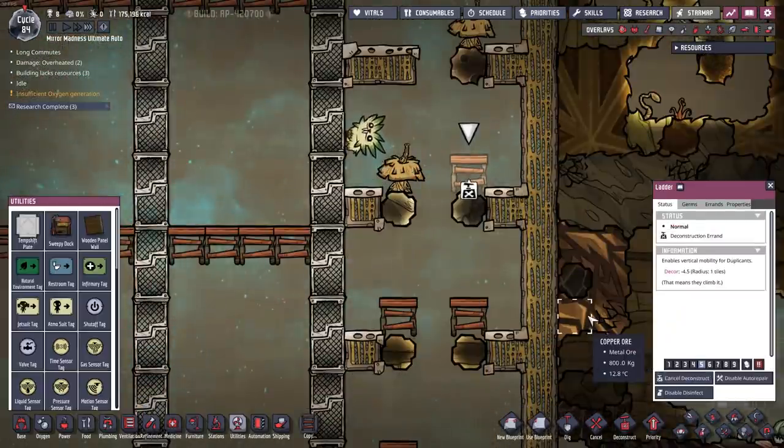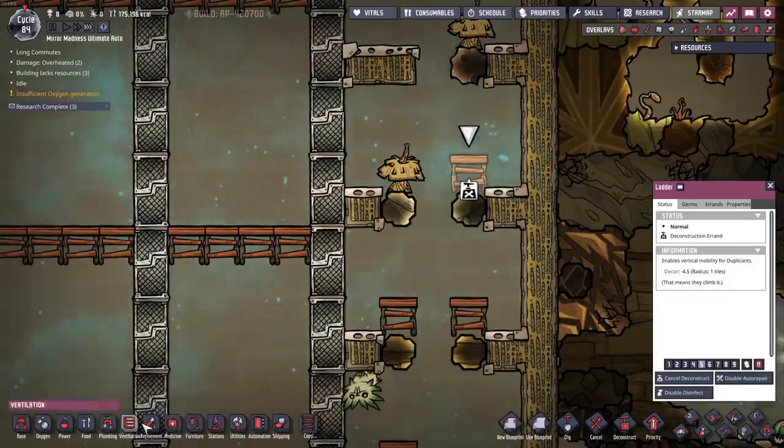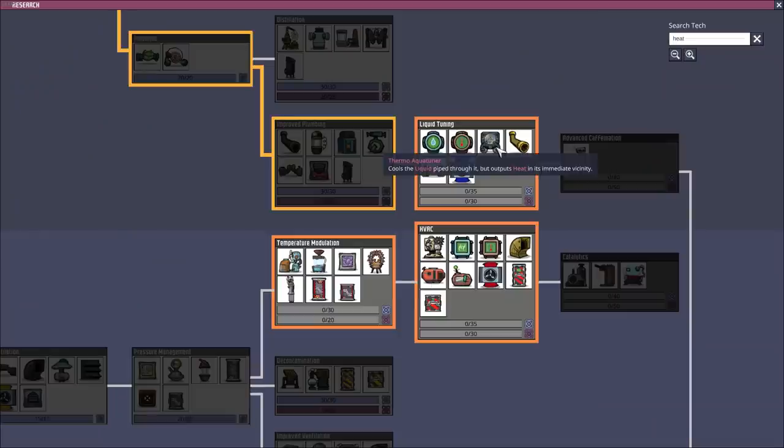So with that in mind, we should go ahead and deconstruct that tile and then start to put in some heat. I might even need to use a space heater for this. I haven't even researched that. We also have the aqua tuner, which can be used to cool one thing down while making another thing hot. Another more efficient way would be a liquid tepidizer — that way we could warm up a body of liquid, probably water, and cycle that around my base.